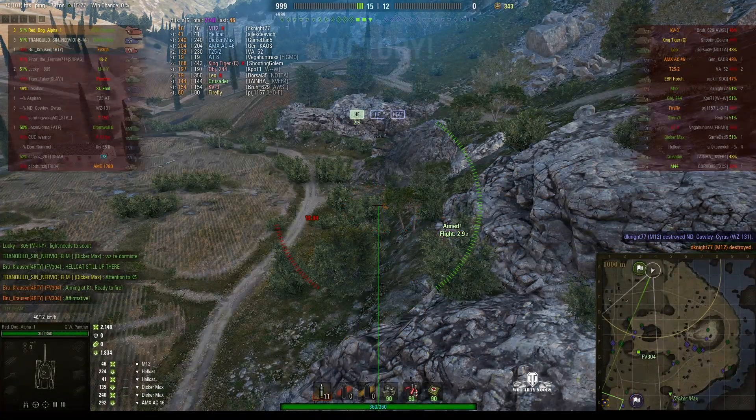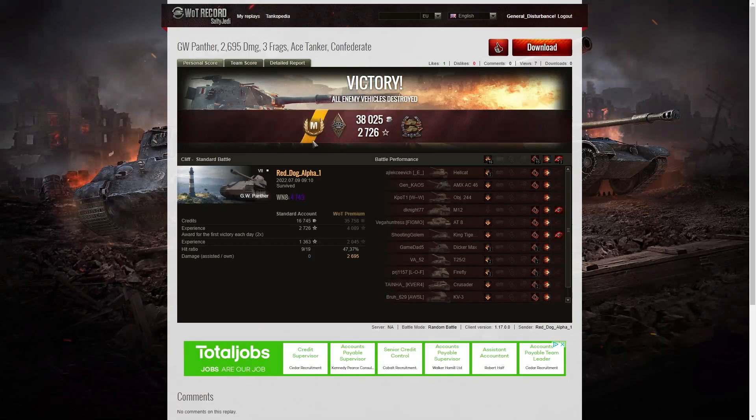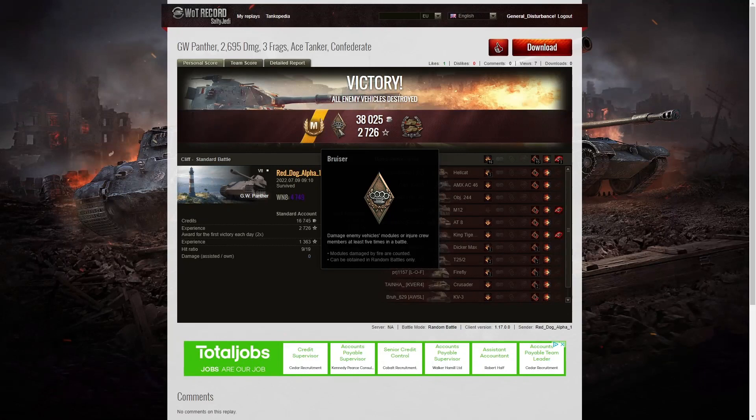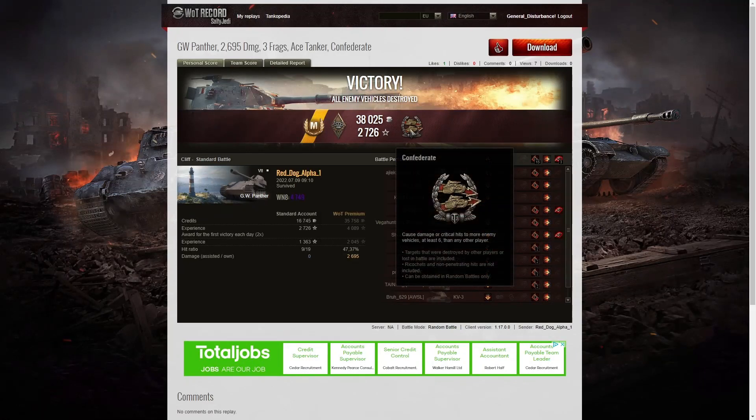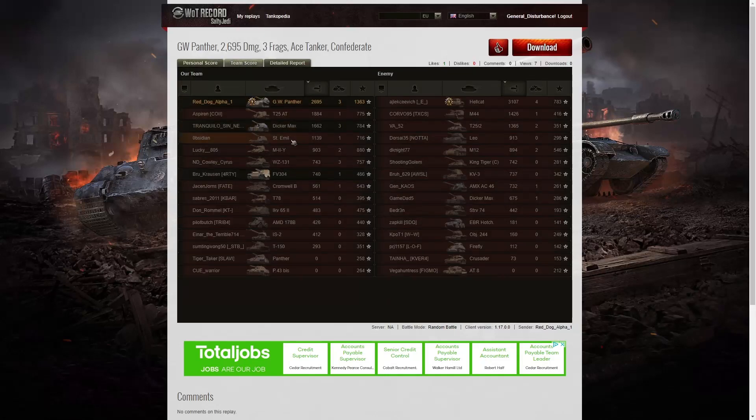Here's the end of battle results. That was an Ace Tanker game for Red Dog Alpha 1 in the GW Panther. He managed to get a Bruiser medal for getting at least five critical hits — he got 15 in this one, more than the last game. He got another Confederate proving that he is helping his team to win the battle. His WN8 was 4,749, even higher than last time — Super Unicum and a bit more. He didn't get the highest damage in the game — that Hellcat on the enemy team picked up a High Caliber for 3,107 hit points of damage, while Red Dog Alpha 1 picked up the second highest damage with 2,695. When it came to kills, it was the Hellcat again with four kills. Three kills went to Red Dog Alpha 1, and to the Dicamax and to the Wizzy 131 — all got three kills apiece. Nine kills between them — pretty good going.